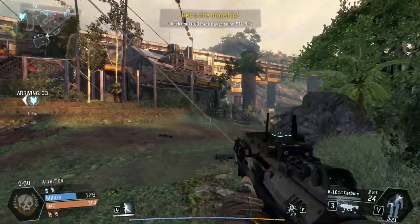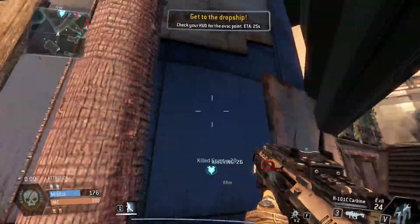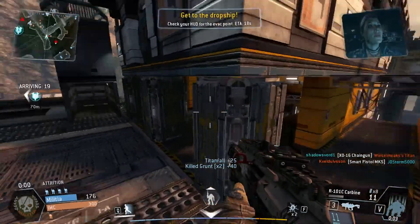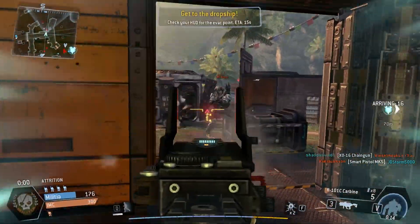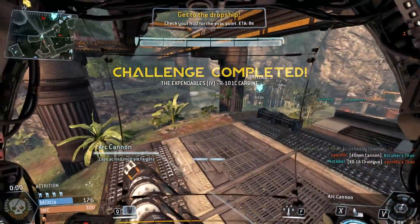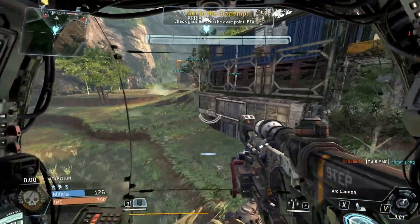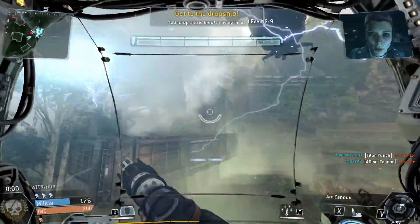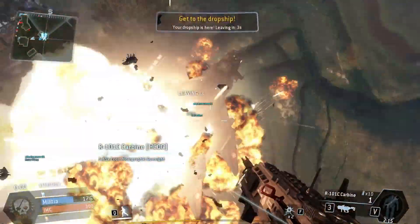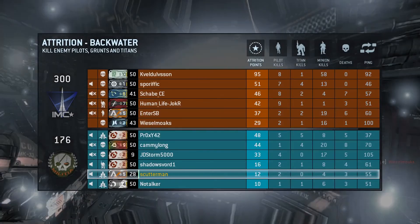We have lost the match and the dropship is right across the way there. Luckily I do have my Titan coming down fairly shortly — I'll speed it up with a couple of grunt hits. There is someone with a Smart Pistol, so I'm going to pop my Stimpak to help me survive that, and then my Titan came in and crushed them anyway, so it was a net positive. Here's the ship — I'll nuke it. Got in at just the last second and got away.